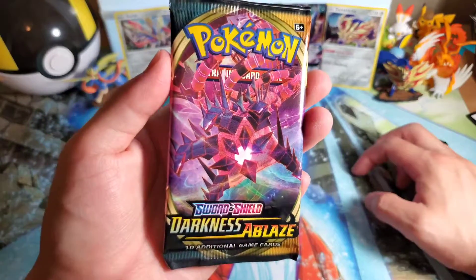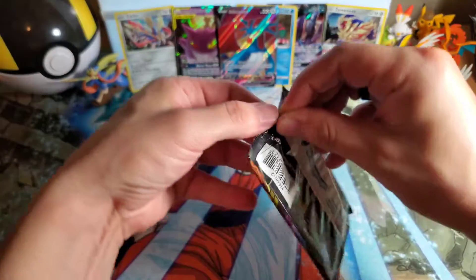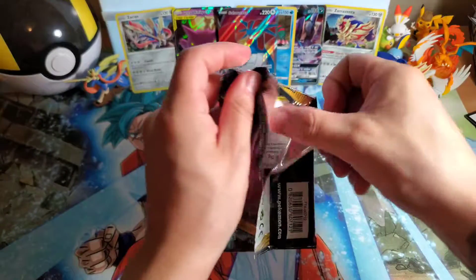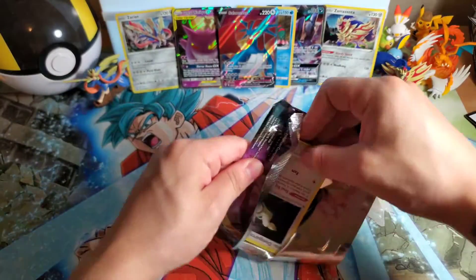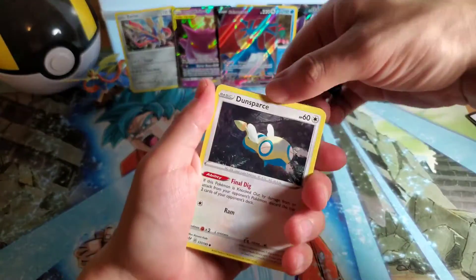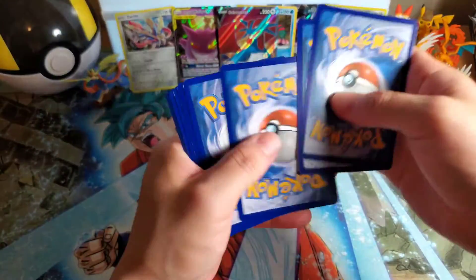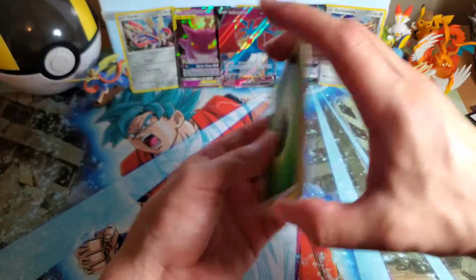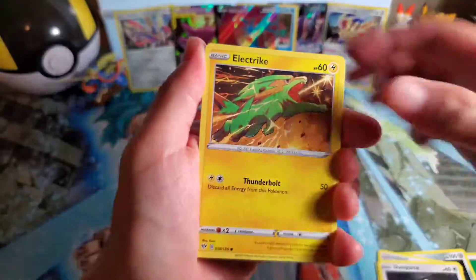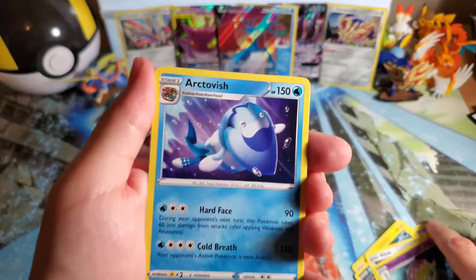Last pack to go. Eternatus — we have not pulled you at all, not yet. So hopefully we can today. That would be amazing. If not, it was not a terrible video — could have been worse, for sure. Unlisted Leaf again, Simipour, Spikemouth, Dunsparce, Electric energy. Hopefully we can finish with a good pull. It's Arctovish. Okay.